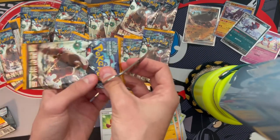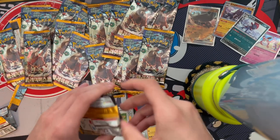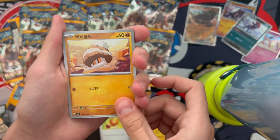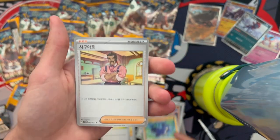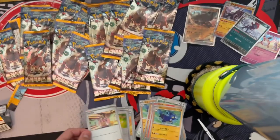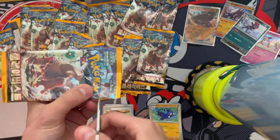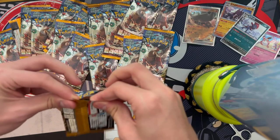We only got one EX so far — what is this box? If this is the only thing I'm calling a reseal because there's no way there's just one EX. Next pack: Nasty Mushroom Girafarig, Whiscash, and Saguaro — or however you say it. He has a really cool illustration rare. If I butcher his name I'm really sorry, don't bash me in the comments.